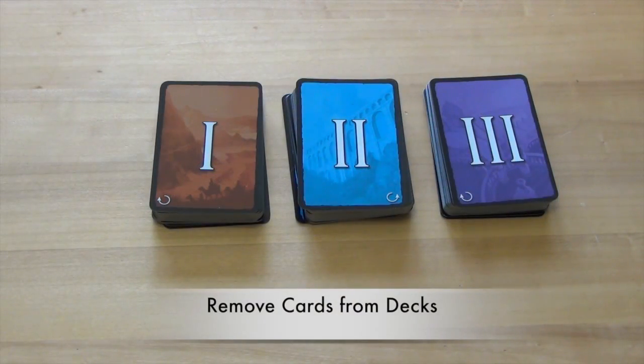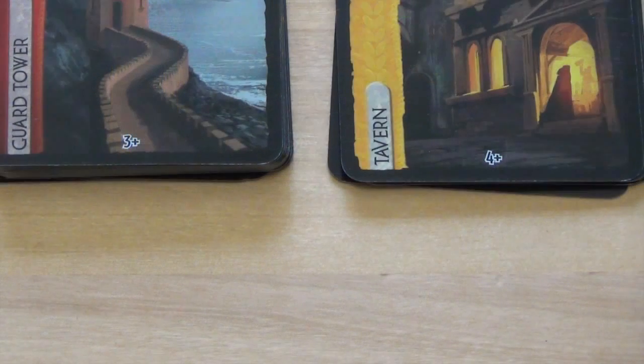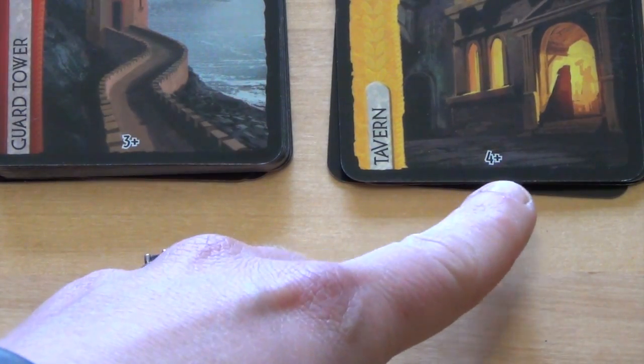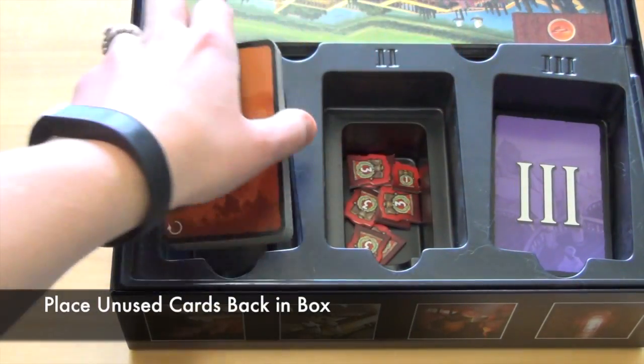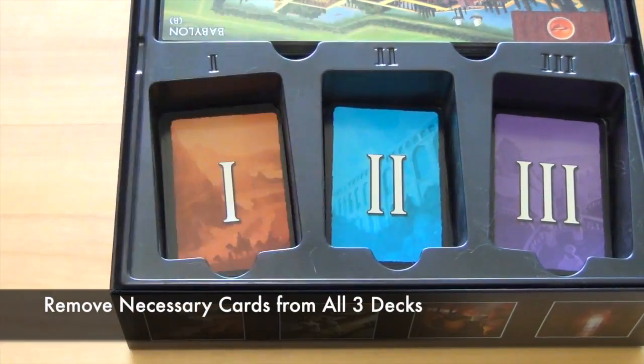Next, remove cards from each of the three decks based on how many players are in the game. Each card in all three decks has a number on the bottom. This number tells the highest number of players this card will be used for. So in a 4-player game, the 3-plus and the 4-plus cards would be used, and the 5-plus, 6-plus, and 7-plus cards would be placed back in the box. This same process occurs for all three decks.